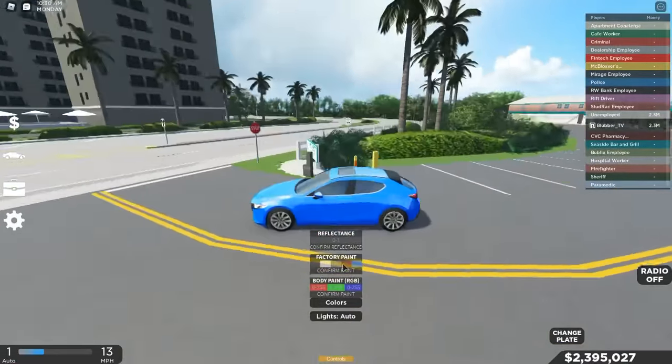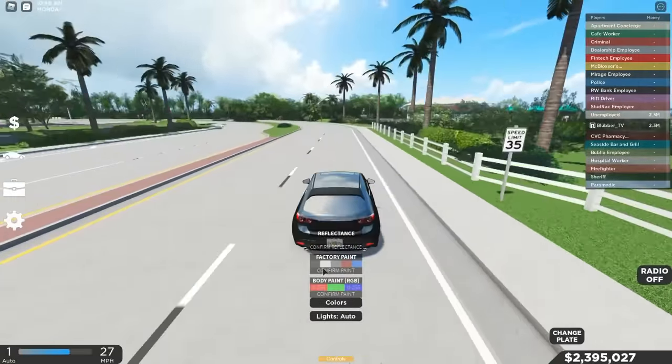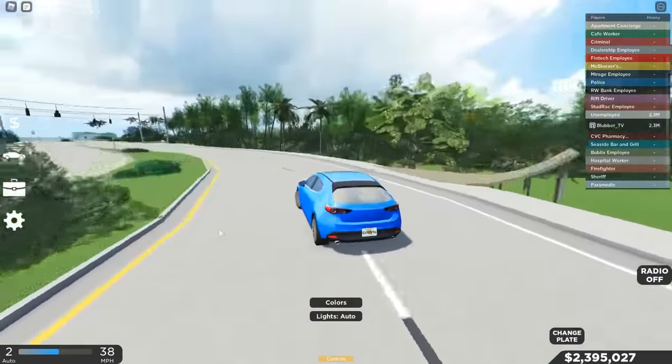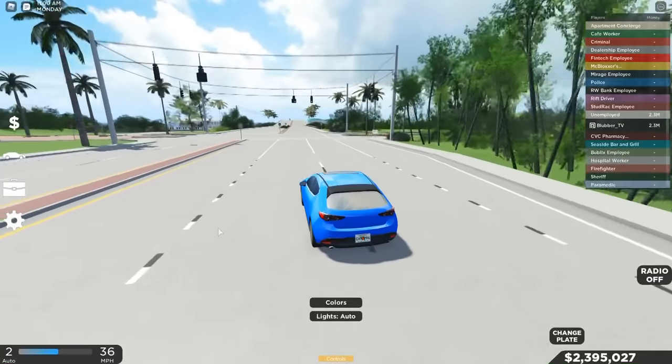If you're wondering how to change your car color, each car comes with about five colors. Click on the color you want, press confirm paint, and you'll get the color you want. To honk your horn, press H on your keyboard.